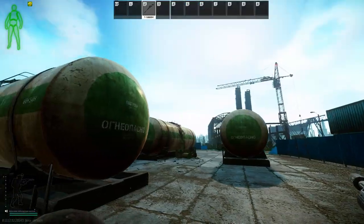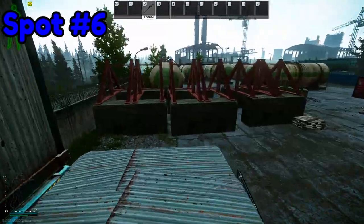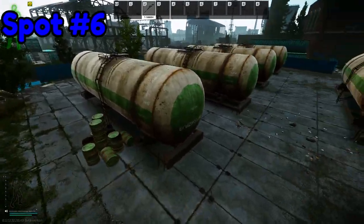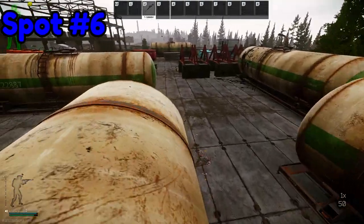Number six. Most know this already, but here is the easiest way to make it onto the propane tanks by construction. While making these jumps, keep in mind that momentum is everything. These spots are great for murdering individuals at bus station, skeleton, and even get great lines of sight into fortress.